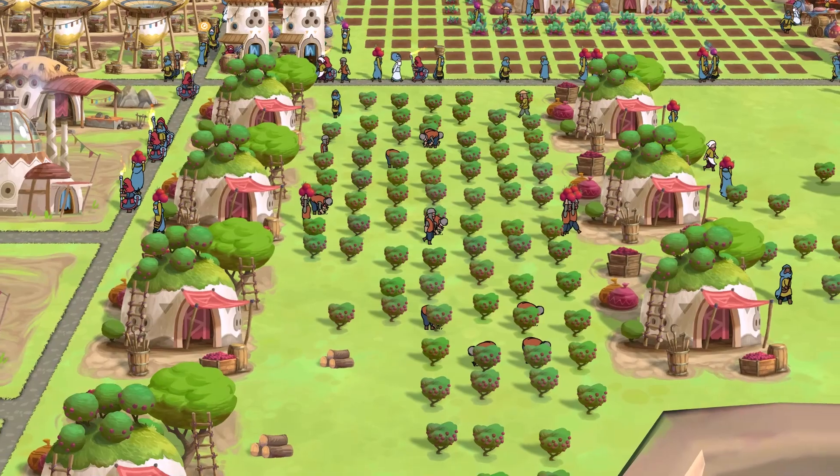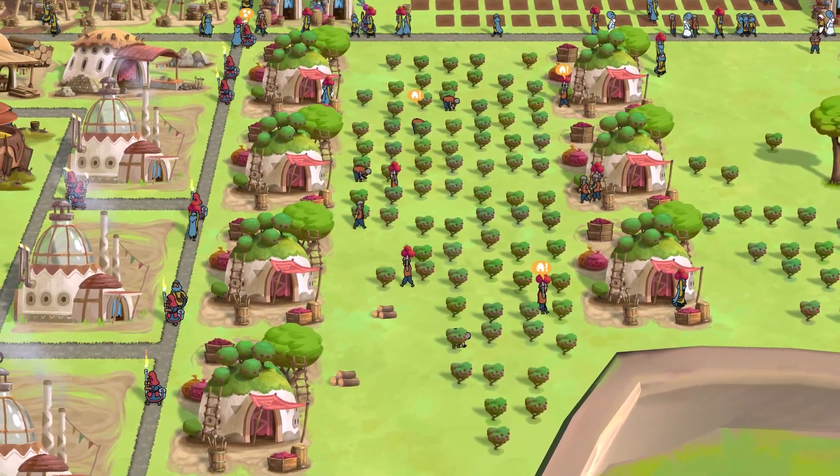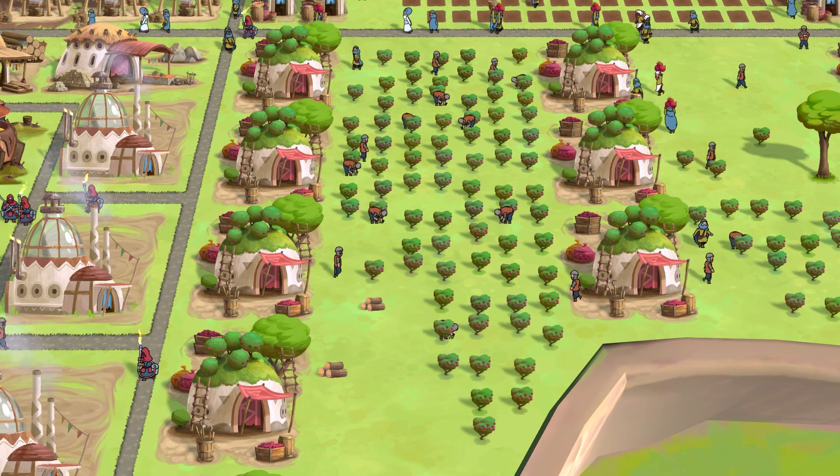And one final thing, make sure that you have decontaminators right besides your berry plantations since if you encounter toxic gases, the decontaminators will get rid of the infected bush right away and it won't spread to your plantations.